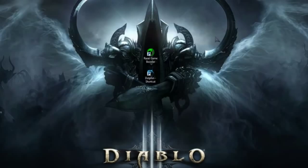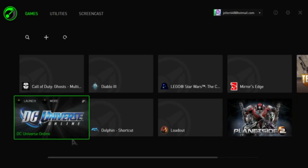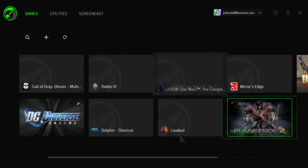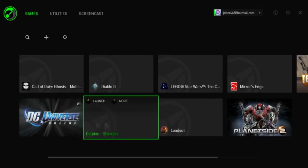Go ahead and click the link in the description — Razer Game Booster — download it and install it. I have it right here, I'm going to open it up. Now, Dolphin doesn't get read as a game, but this doesn't only work for games — it's good for programs that use GPU power, and Dolphin does do that.